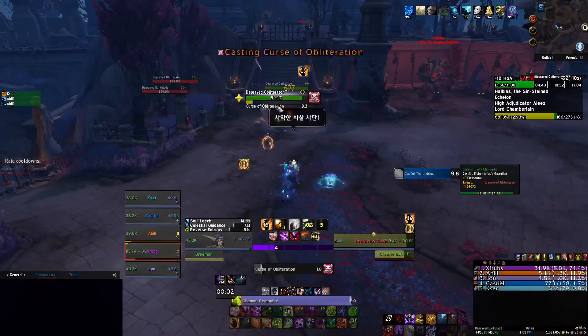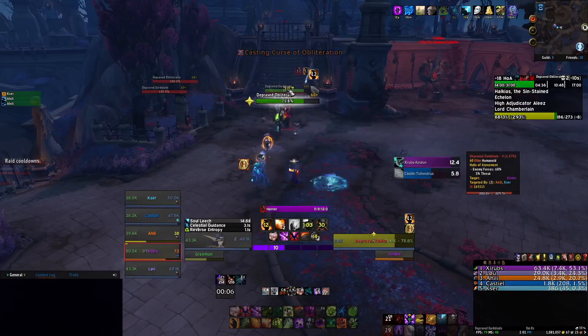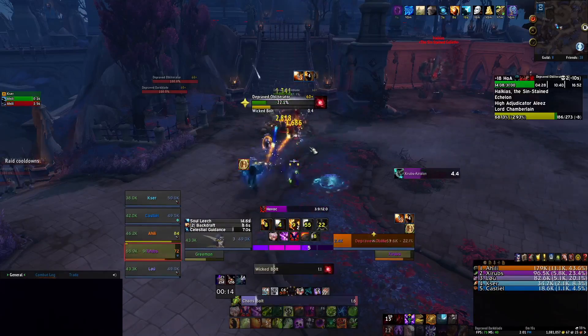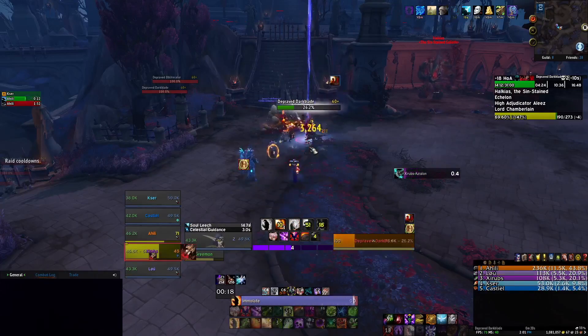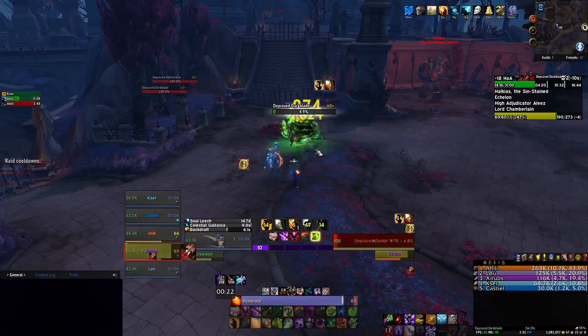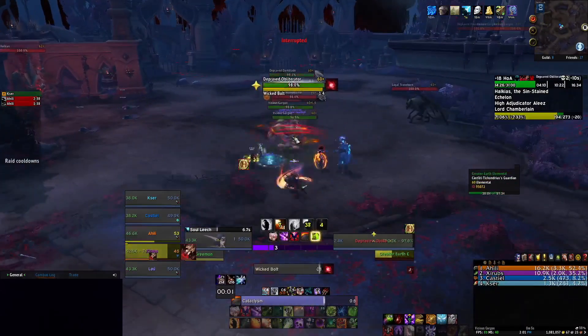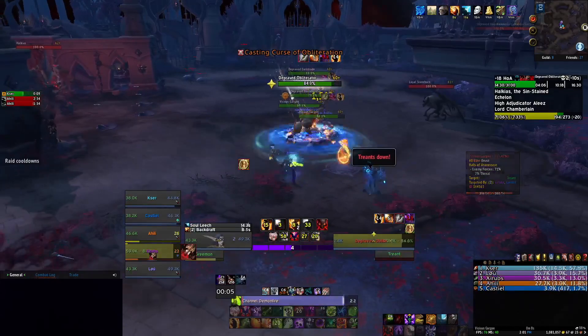Another slight thing about Dreamweaver — after you CC stuff, so any stuns, fears, whenever you Mortal Coil — the mobs will have like a second where they're really slowed. It doesn't do a lot, but it's also just a little bit more utility to have.